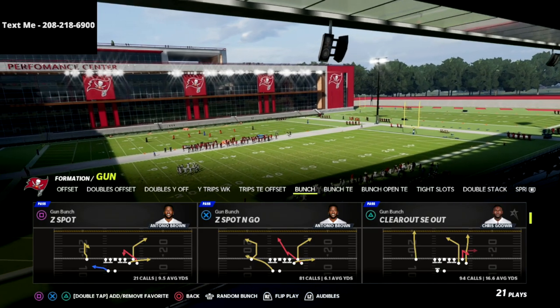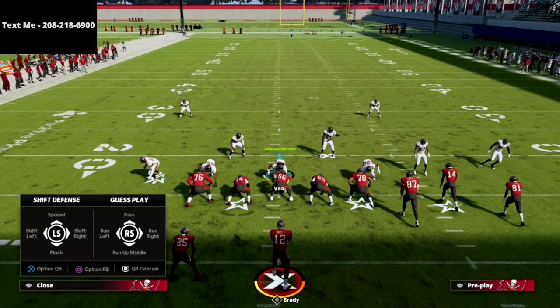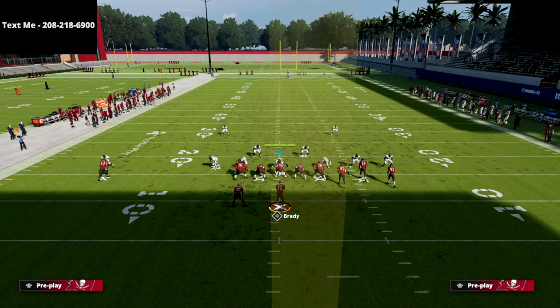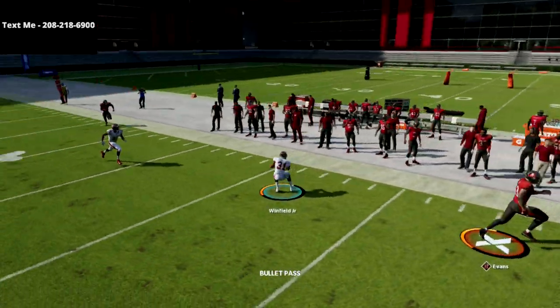The play we're going to be going over for bombing Cover Six is the Clear Out SE Out. My favorite thing about this is if you get press coverage against Cover Six, all you're going to do is put that running back on a table route to the left side. What you're going to see is the square receiver — you're just going to pass lead him to the left.